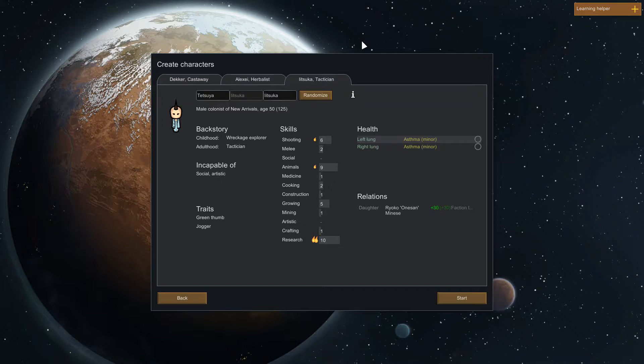Our third colonist is a male named Litsuka, who also has asthma, believe it or not. So we've already got quite a bit of stuff going against us. Being in the tropical rainforest already presents a lot of challenges including diseases, and two out of three colonists are already asthmatic and thus disease prone. But at least Litsuka is able to research, which is great. Robin Decker is the father of Alexei - this guy's 56, this guy's 31. Anyways, let's get into it.